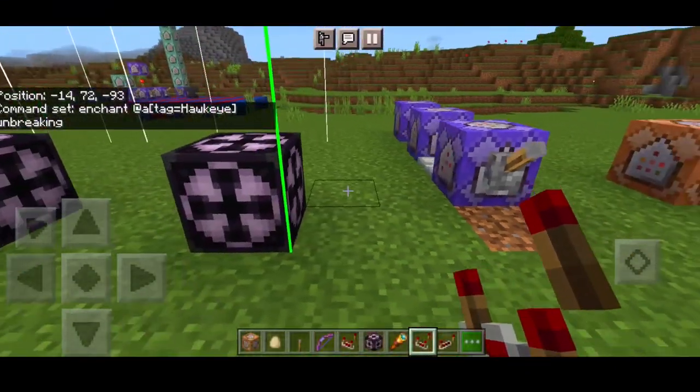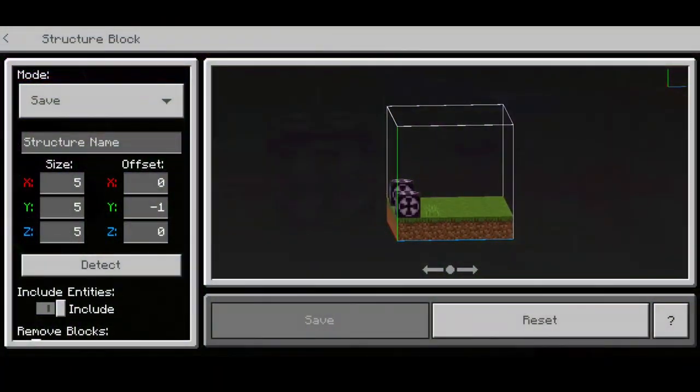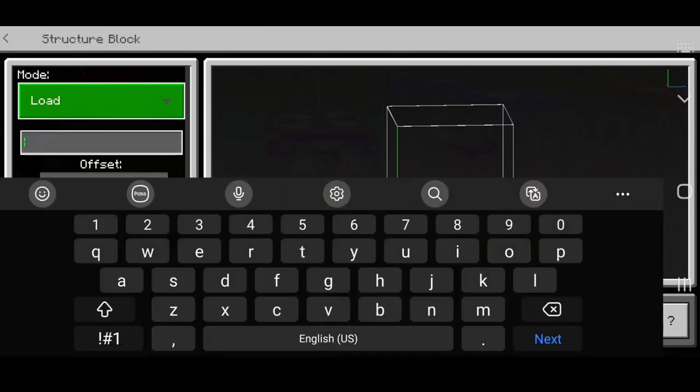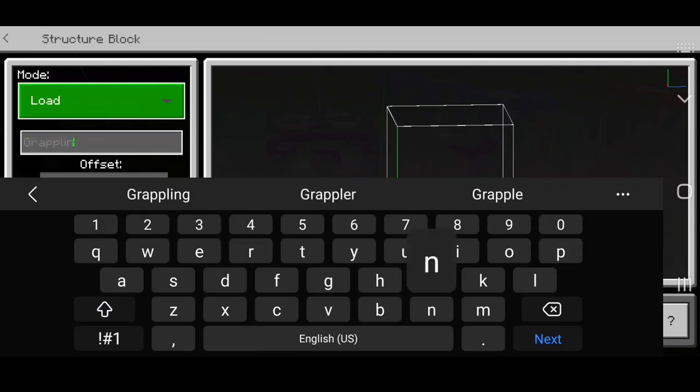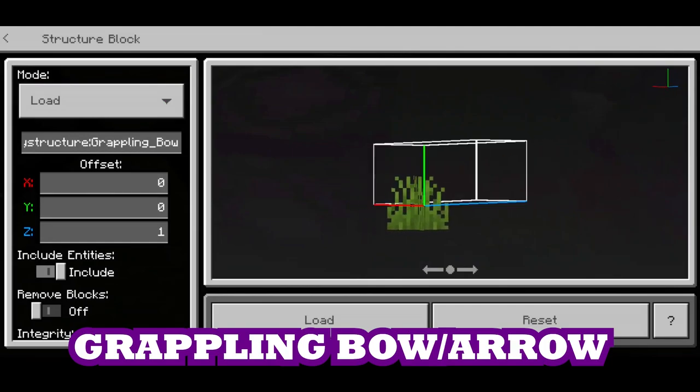Next we have another structure block. Press load and rename load to 'grappling' — it's called grappling bow. There we go — that's the grappling bow ability coming up next.